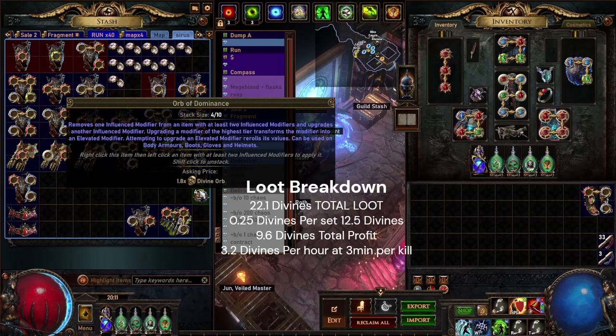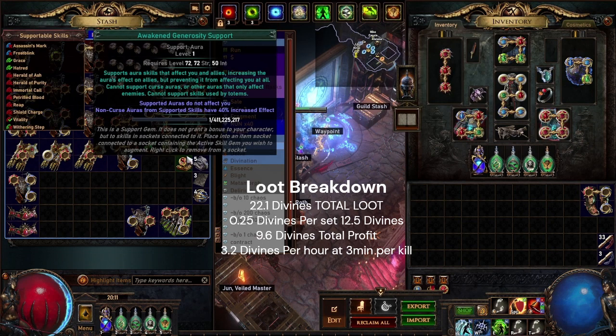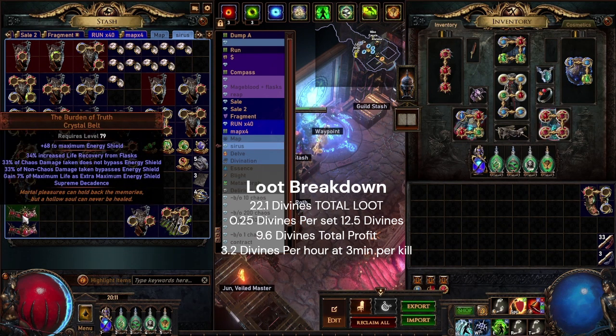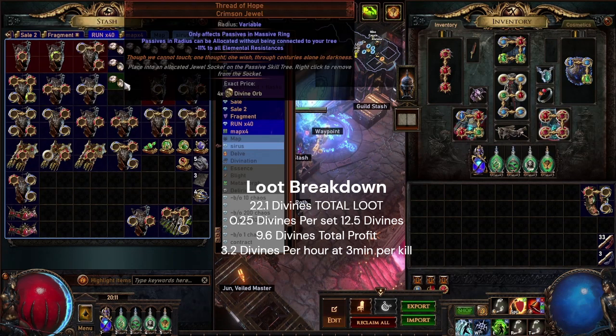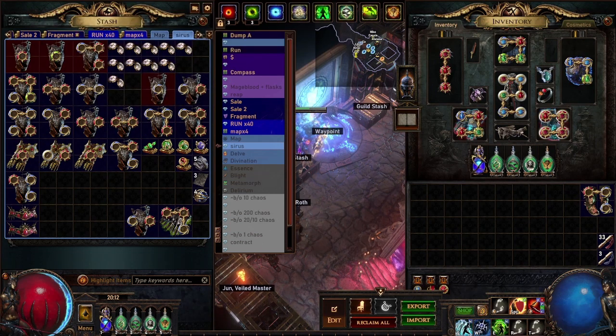I think my Orb of Dominance rate is definitely higher than it should be, but the awakened gems rate is significantly lower. I'm not sure what the average value of an awakened gem is — a bunch of them are significantly more expensive than others. I also got two belts, which are basically worthless so I haven't included them. The massive thread is a very low drop rate — about two percent to get and identify a massive, based on data I've seen.